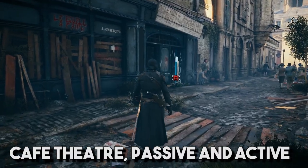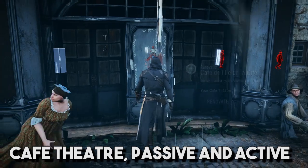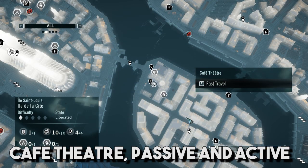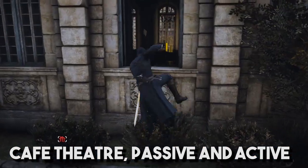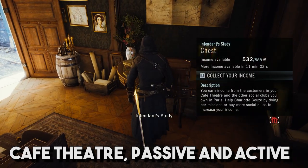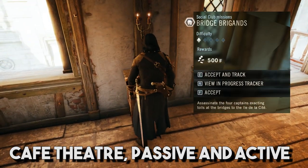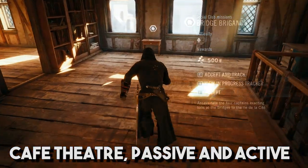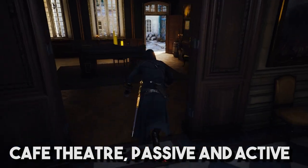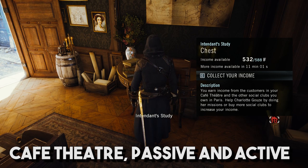Red house icons on your map mean that's a cafe branch you haven't renovated yet. Renovate these whenever you see them. This increases your cafe passive income, which you can loot by fast traveling back to the cafe and grabbing it from your chest — marked with a green chest icon on your HUD whenever you're close. Renovate all of these. Renovating cafe locations also unlocks extra cafe missions you can run which pay out money. They're pretty easy, so go ahead and do them. Setting up passive income via the cafe is very important because it lets you make money passively while also making money actively by running actual difficult heists.